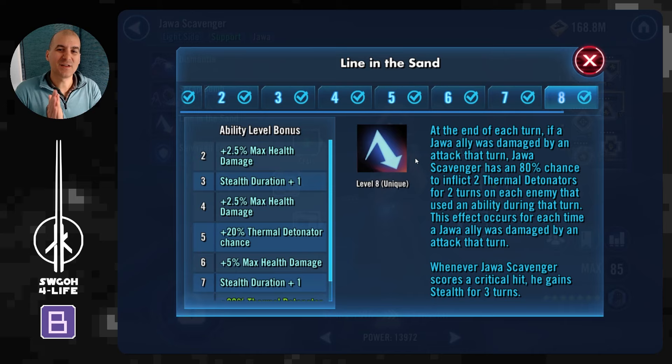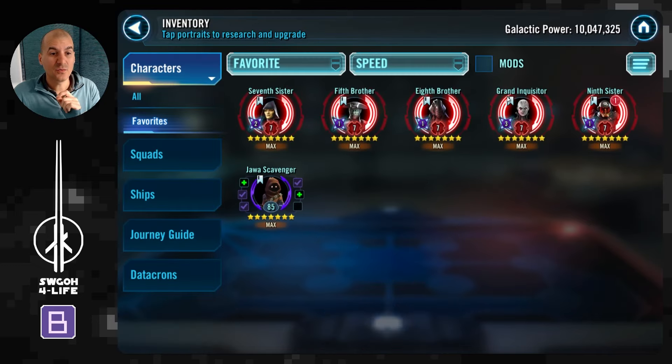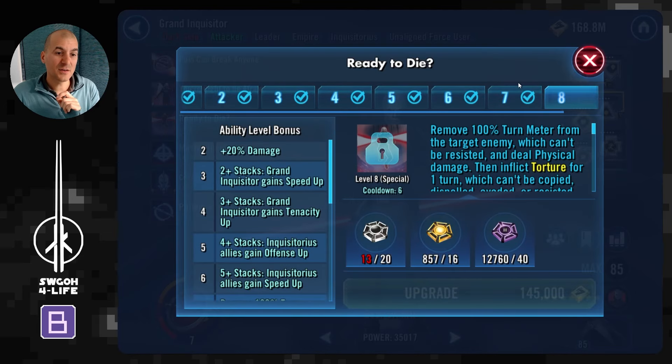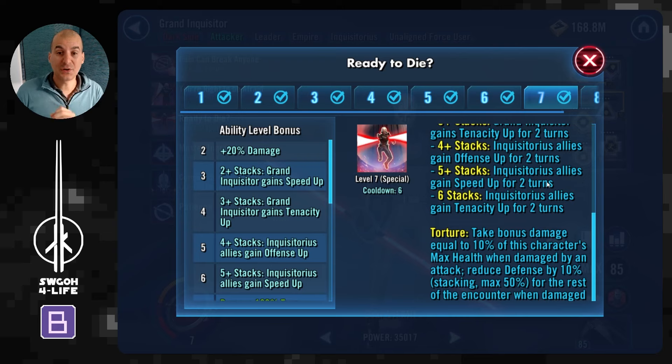You probably noticed that no thermal detonators were being stacked before, whereas now they will. So we need to find a way around it. Modding for tenacity is pointless because the potency on these Jawas is so high you'll struggle to resist. Another way to prevent thermal stacking is to gain tenacity up buffs on all your guys — you do that using Grand Inquisitor's 'Ready to Die' ability on a target that has six stacks of purge.